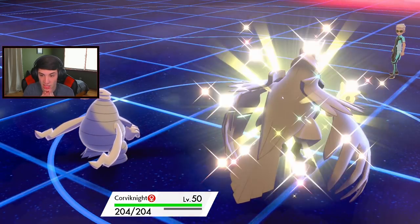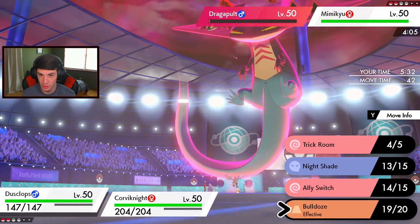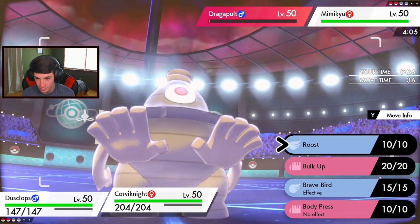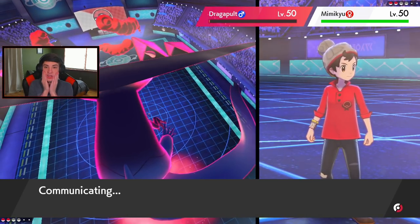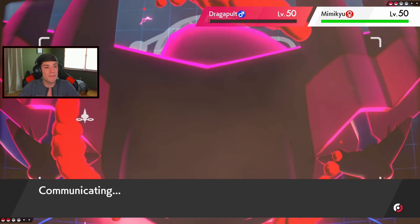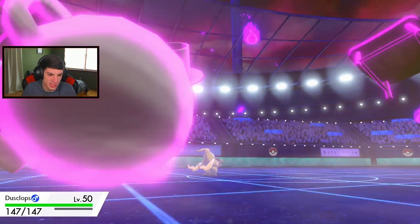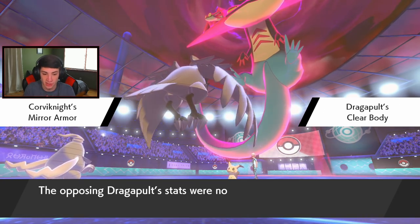Not going to set Trick Room - just going to go for a Bulldoze to take off the disguise, take out Dragapult. Do I Roost or Bulk Up? I might Roost. Oh - Dragon Bolt's legit on 1 HP! Don't tell me I lose the match because of this. Phantasm comes out here - ultimate Dusclops, that's cool. Dusclops does not eat. It's okay, he's dead. Going to Roost up - Mirror Armor bounces back on him.